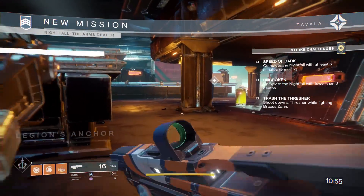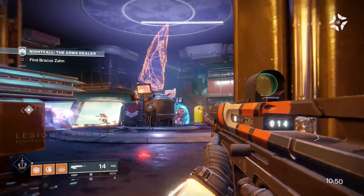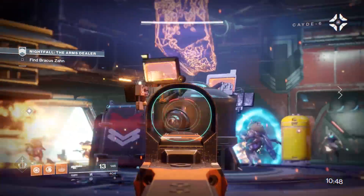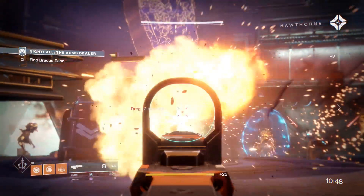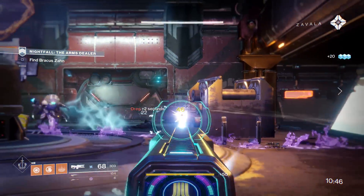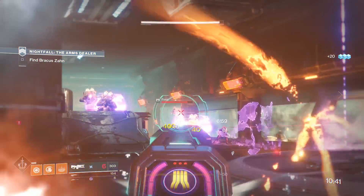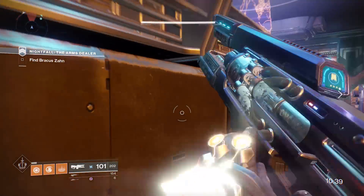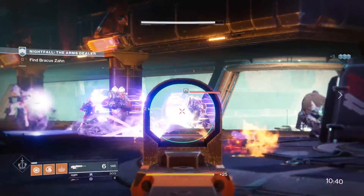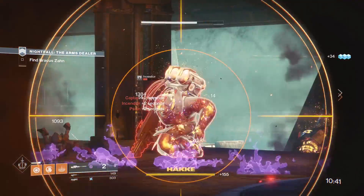So now that your loadout is ready, start it up and run. Stick together and try to team shoot as much as possible. Warlock rifts and barricades go a very long way here because the enemies' weapons are pretty powerful at times. Always call out if you have a rift. Even though damage is essential, two healing rifts right now will be better than one damage and one healing, because if you end up dead, that's a much bigger loss in DPS than not using a damage boost.